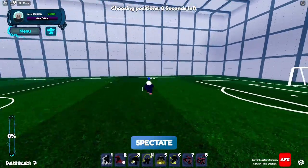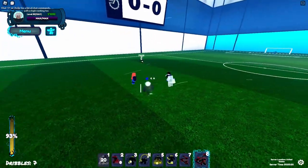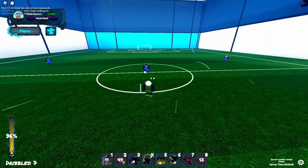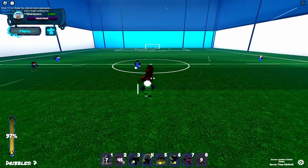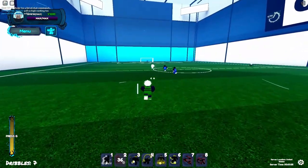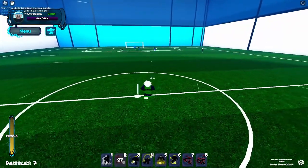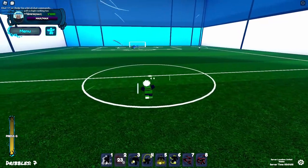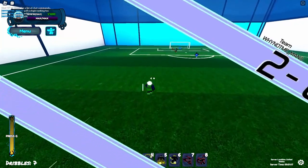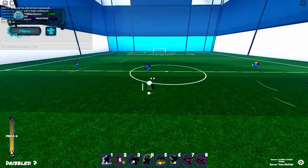Okay, here we are in a match. I went three versus three because it's way easier to find someone that actually has Godspeed. Let's see how they play against us. Doesn't look like a Godspeed user. Oh, we have a teammate that has Godspeed — nice. See, they made a mistake of going too far and he just easily passed them. That's the thing you need to be careful about — that's why you shouldn't run towards them.